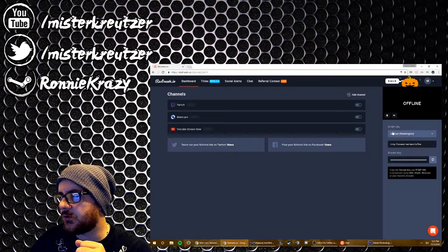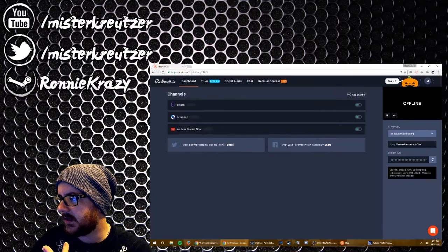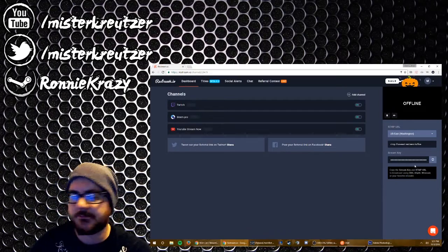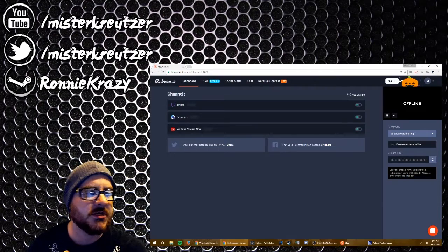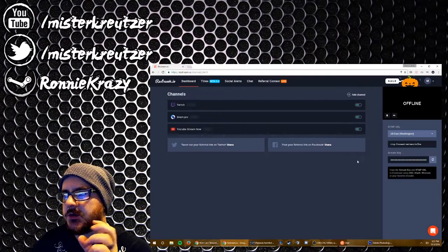You can choose basically what server is closest to you to stream to. Get that, and then your stream key will be right there. Copy and paste that into whatever program you're using, whether it's XSplit, OBS, Evolve — whatever software you use, you can paste that in there.